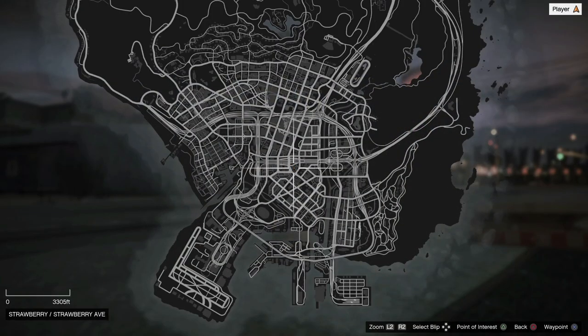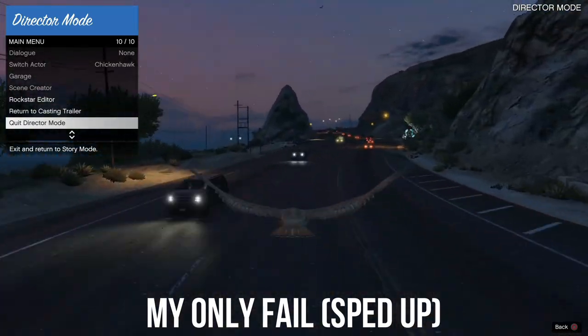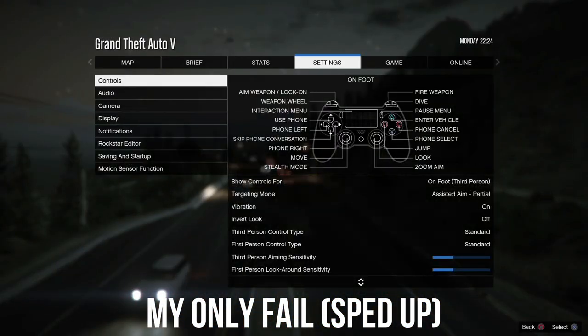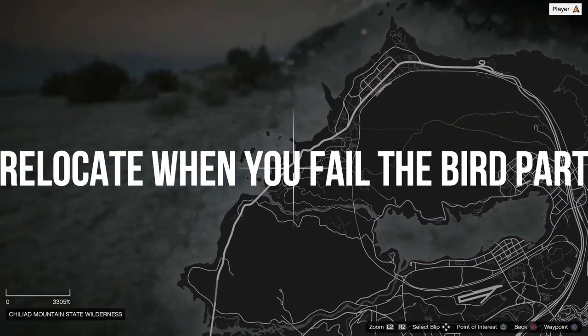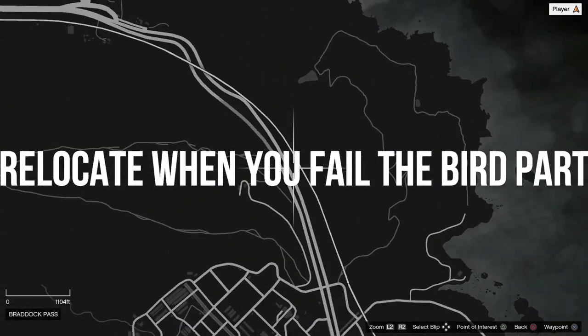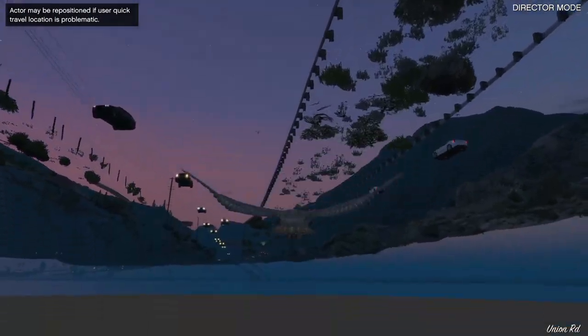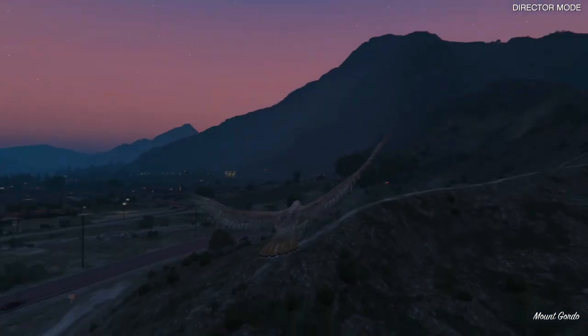All I'm going to do is just relocate, and right here I'm going to go ahead and show y'all my fail, but it's going to be really sped up. Y'all can see this took a while — I couldn't find a truck for a while, but I finally found one. I just couldn't quit director mode in time. So all I had to do was relocate, because every time you fail the bird part, all you want to do is relocate.